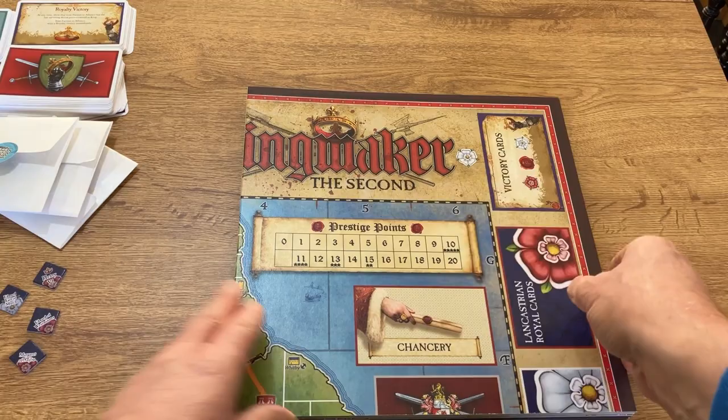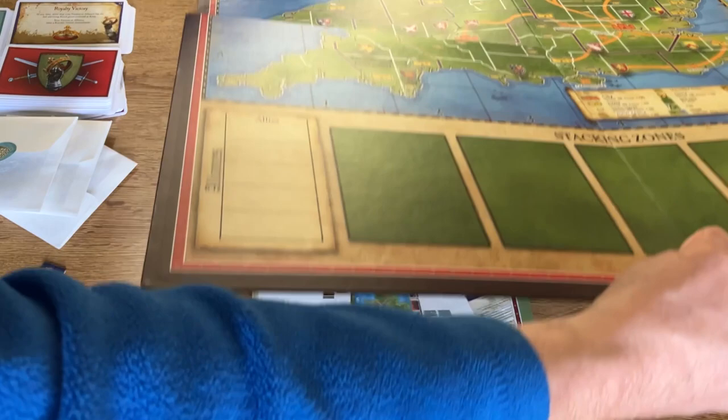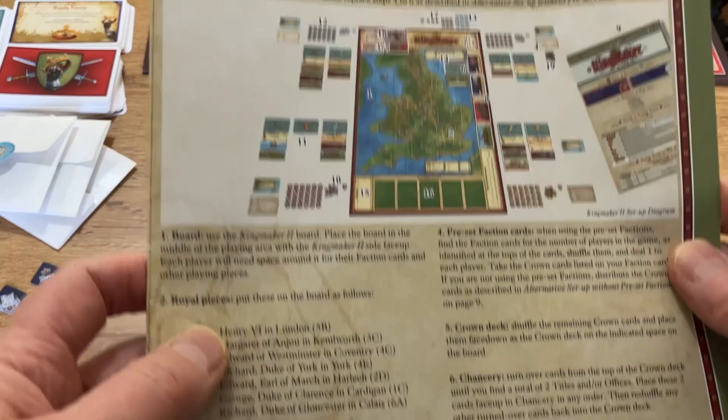First thing we do is find a board. The board is two-sided — this is the Kingmaker II board — the other side is the classic one which we don't need. We do need a fairly large table. I'll set it up and put the board well out of the way so you can still see the components as I show how to set them up. The first bit is done.